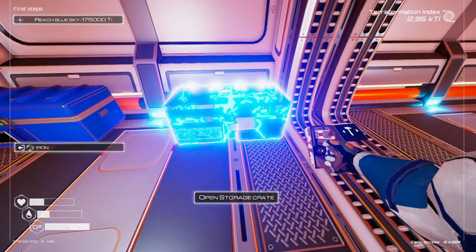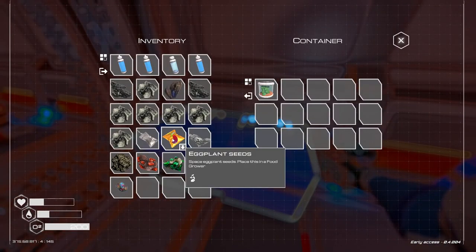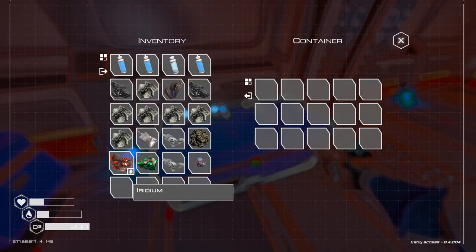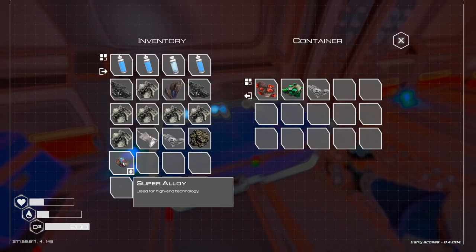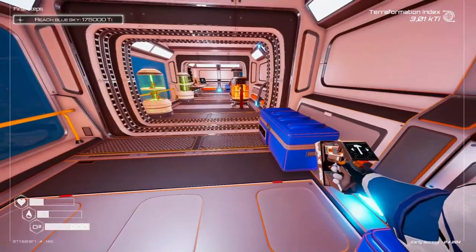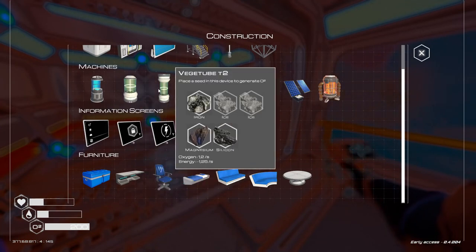All right, here we go with the planting stuff. Here we're gonna go with the super alloy stuff — or at least the ones that are not easily available. Now we need to mine a lot of ice, magnesium, silicone.